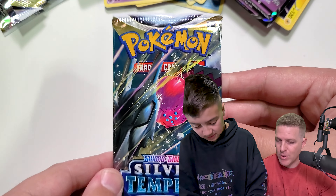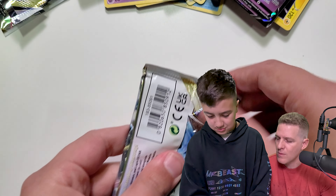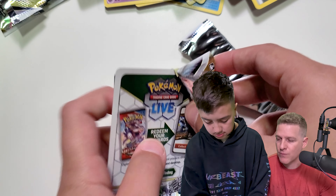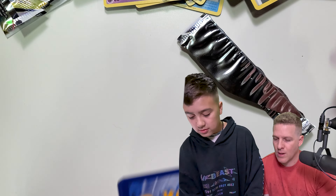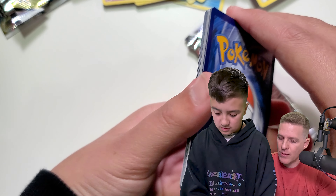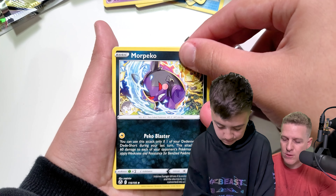Right now we're going to focus on Silver Tempest. We've got probably about 40 to 50 packs and we're just going to keep trucking through these things until we pull something big. We've got a long streak of white code cards here — only one black code card so far. I don't think today's going to be the day, but there's always a chance with Trainer Gallery. The white code card could pull through and we could get that Rayquaza V-Max.